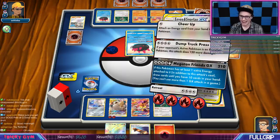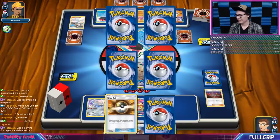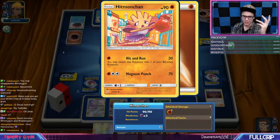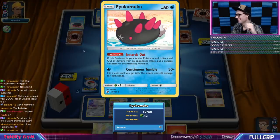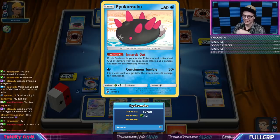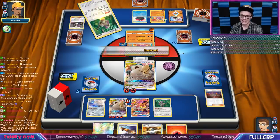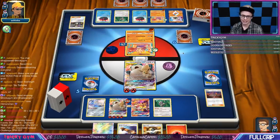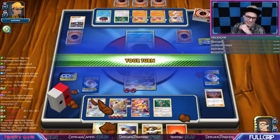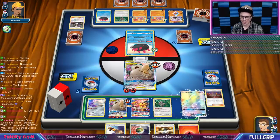Unfortunately we did our best — I have to Dump Truck Press this thing and just take 60 damage to the head, there's no way around it. Our Eevee Snorlax deck is doing exactly what we want it to do, my opponent is just using this hit-and-run strategy. We need to scoop things up here, I don't think there's any hope of winning this game. I guess this guy resists Fighting — I'm going to try and rally back.